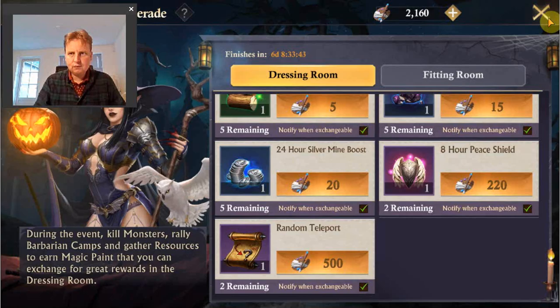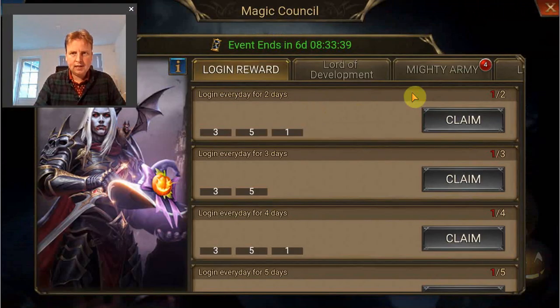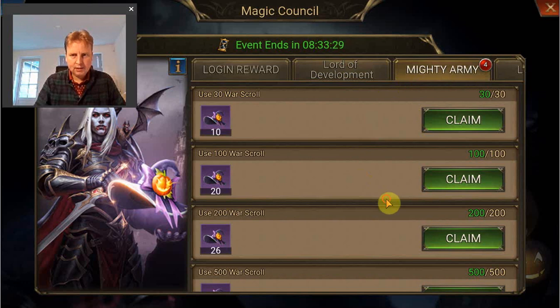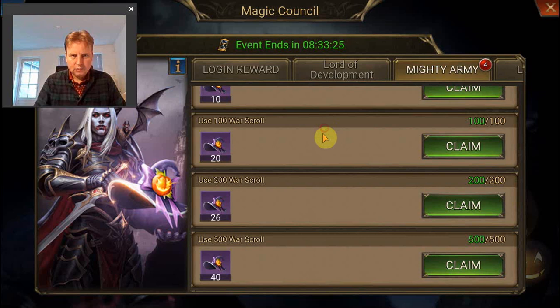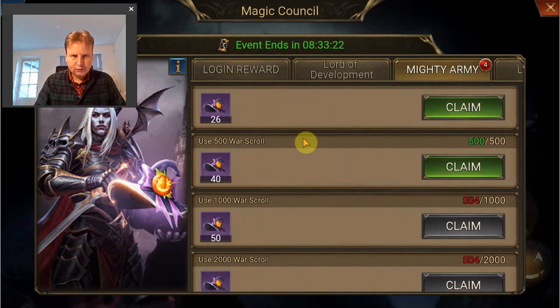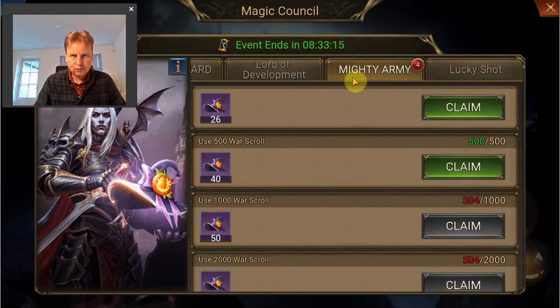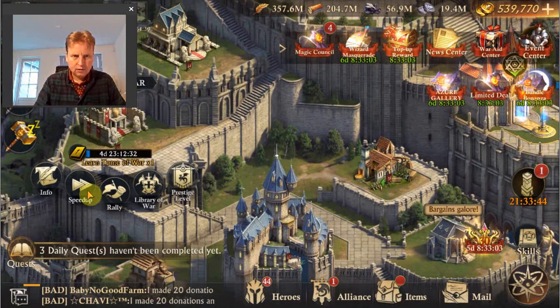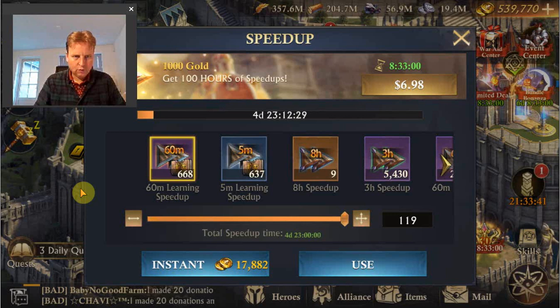Looking at the stages today, you can increase the hero weapon score and earn some credits. We have the mighty army - I already started one and I'm going to start another to get more than 500, so more than 1000 in total, which is nice. For the lucky shot, let me start with the tome of war first - speed it up. I purchase these every day in the shop so I have quite some speed ups.